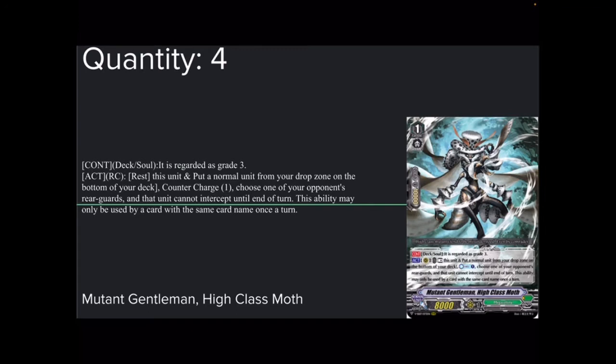Four copies of Mutant Gentleman, High Class Moth — 8k base, 10k shield. Continuous deck or soul: it is regarded as a grade 3. Act rearguard circle: rest this unit and put a normal unit from your drop zone on the bottom of your deck, countercharge 1, choose one of your opponent's rearguards and it cannot intercept until end of turn. This ability may only be used once per turn by a card with the same name. Being counted as a grade 3 in deck and soul is very important. Ride this at grade 1.